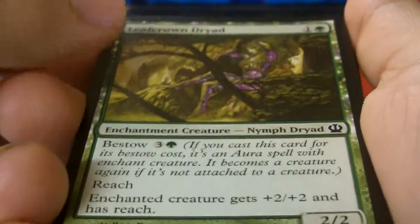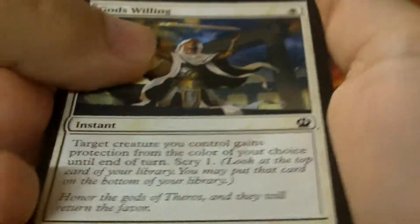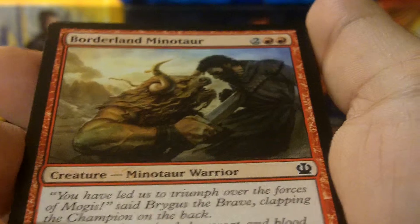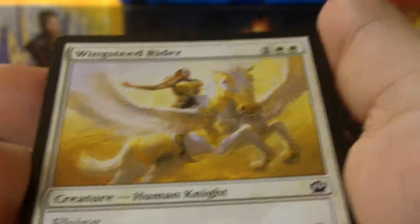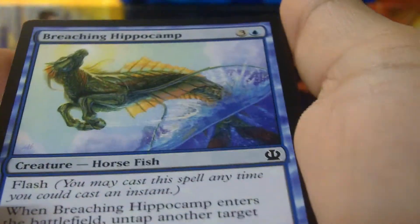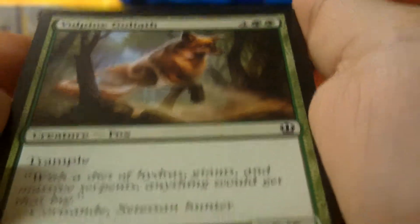Alright, we first start off with a Leafcrown Dryad. God's Willing. Nessian Corsair. March of the Returned. Borderland Minotaur. Sedge Scorpion. Wingstead Steed Rider. Spear Point O'Red. Breaching Hippocamp. Volping Goliath.